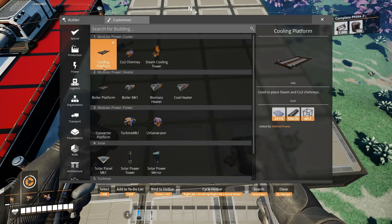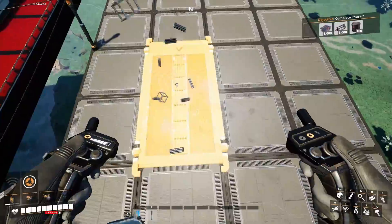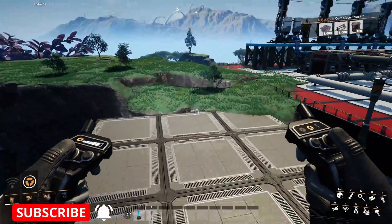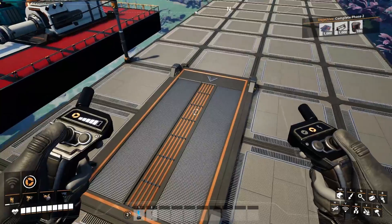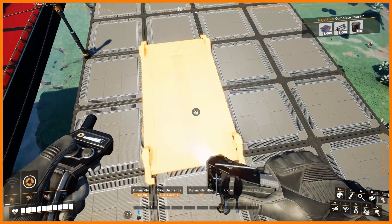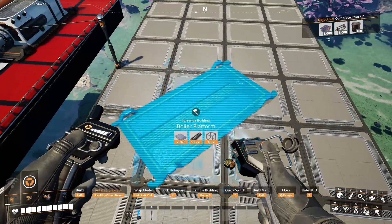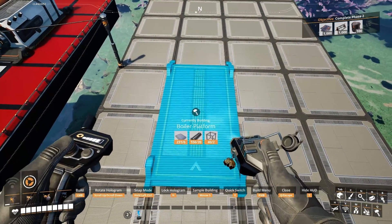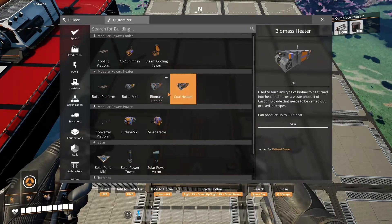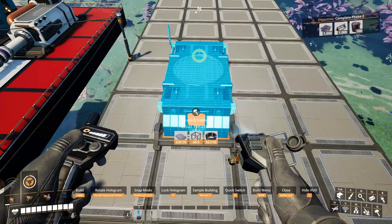The three platforms are the boiler platform, converter platform, and the cooling platform. All of these platforms have arrows indicating the direction of any component placed on them. Let's make the boiler platform face the front and start placing down our two components on top: the heater and the boiler. You can also use the biomass heater, however for automation the coal heater is recommended.